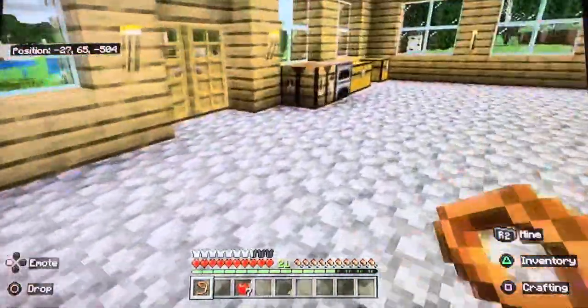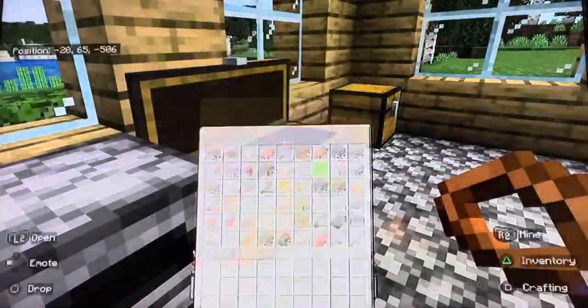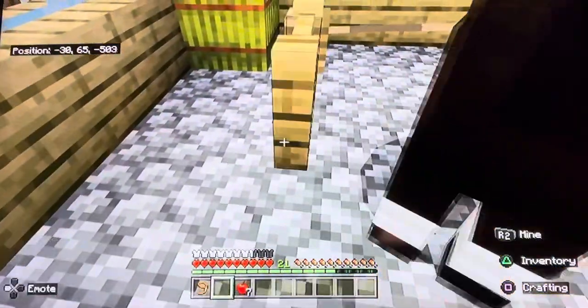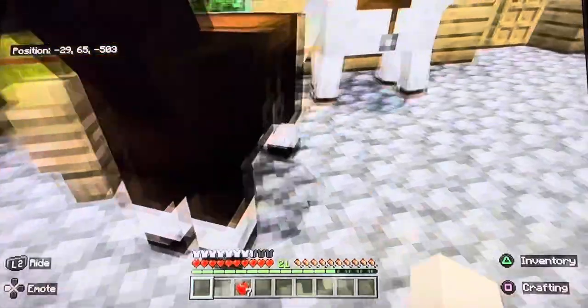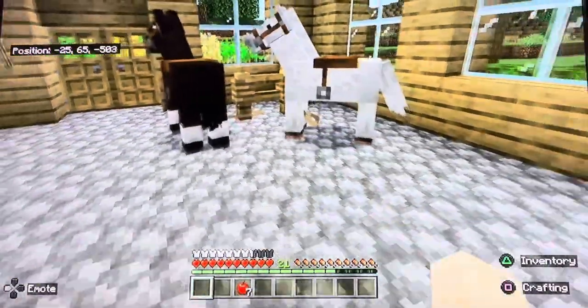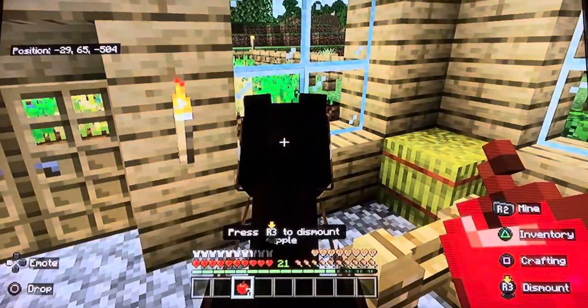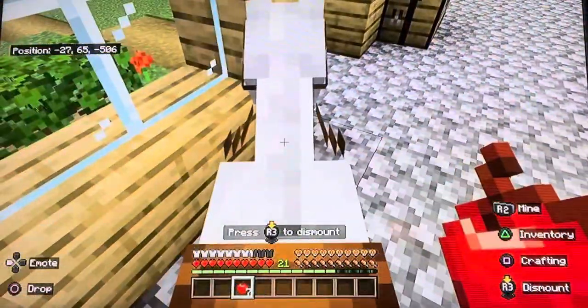I do have a second fence here, so let's place that right here and then use the other lead to tie this one up. There we go — so now I have two horses. Why in the world does this one have — okay.